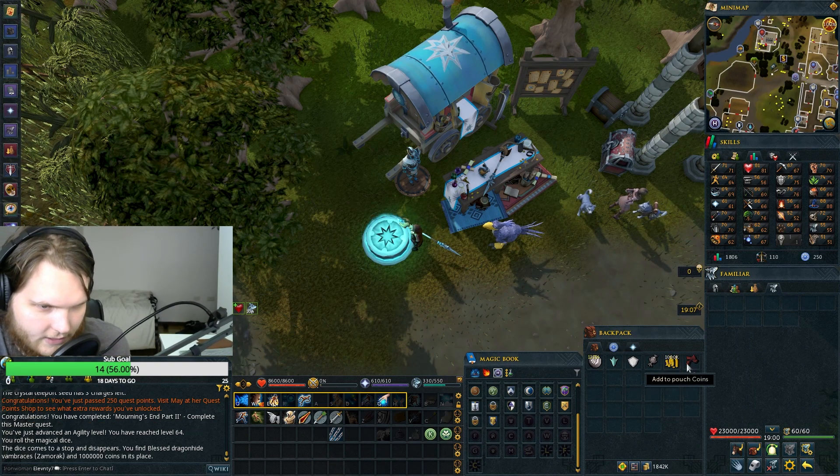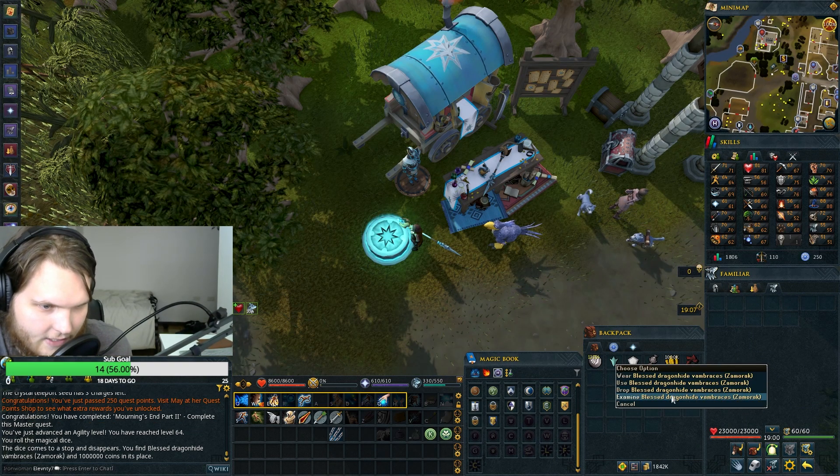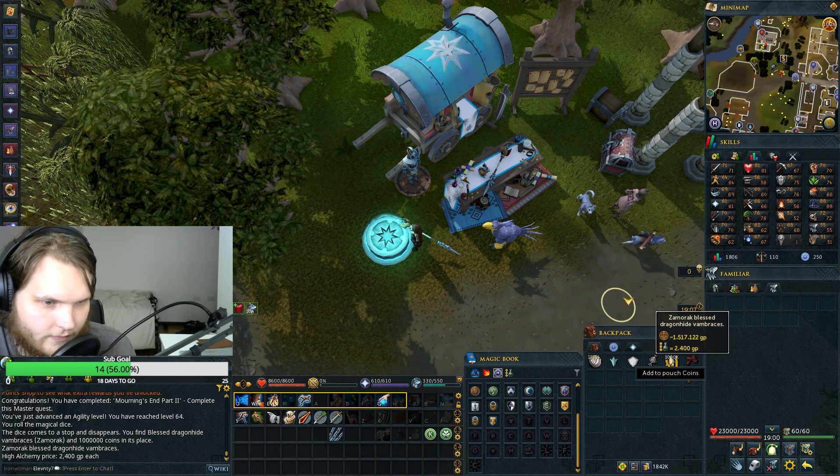Fortunate component, hopefully. Yeah, these are fortunate components. And 1 million GP — awesome. We can actually go do shop runs now if we want to.